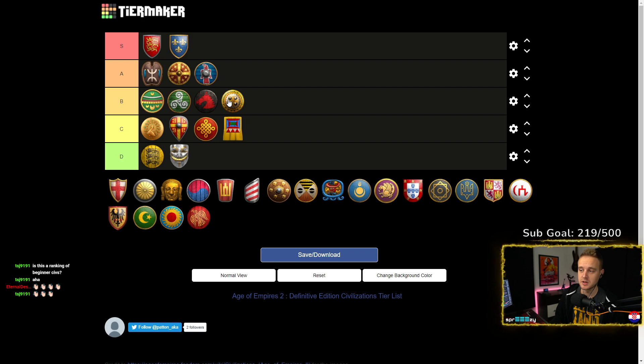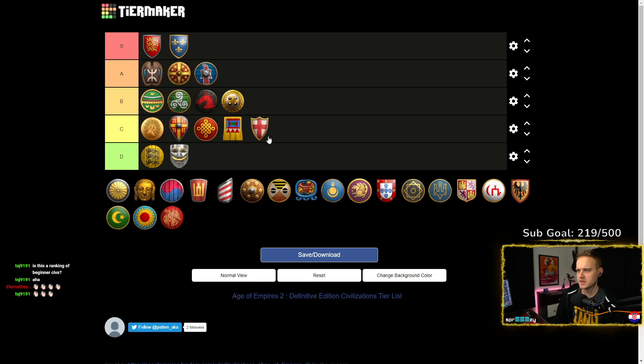Italians — I would say C. They're a bit worse than Indians. They still play for some kind of quick Imperial and try to win, especially against cavalry. Italians don't really shine — you typically die with them pretty early. Indians and Italians, pretty similar, probably both in C.